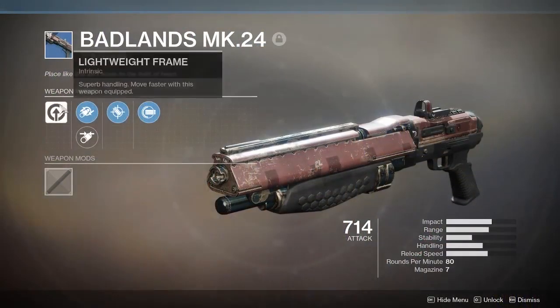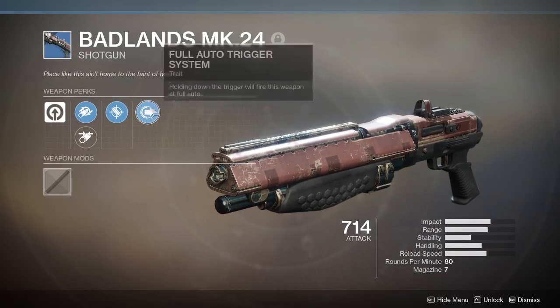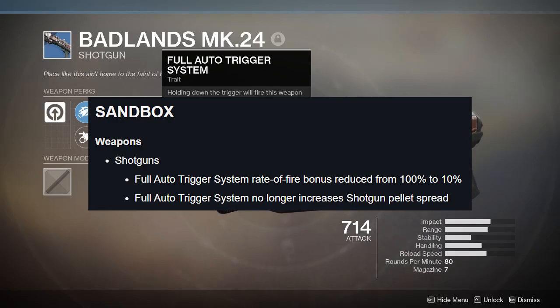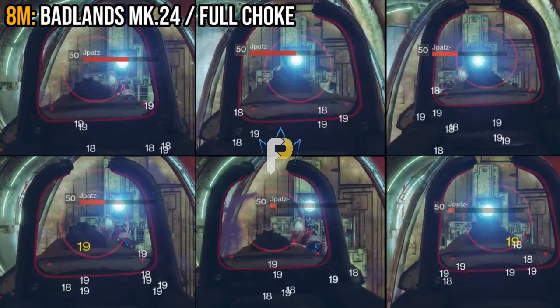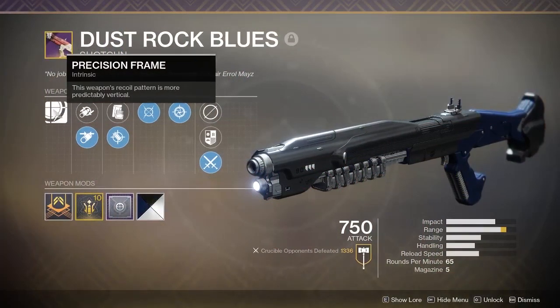Let's move on to the Badlands MK-24 — not to be confused with the Badlander. Some of you might be thinking: full auto? Doesn't that mess with the pellet spread? Well, remember that back in May, Bungie tweaked full auto so that it no longer messes up our pellet spread — thank God. This one was a little less clear-cut. Neither rifled barrel nor full choke were able to get a one-hit kill from the six times I fired each. Full choke was able to get my friend down to minimal health two times compared to rifled barrel's one, but full choke had two times where the shot did less than ideal damage compared to rifled barrel where that only happened once. RNG is a bitch, and sometimes it's hard to tell which is 'better' than the other.